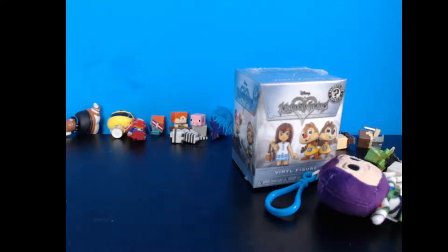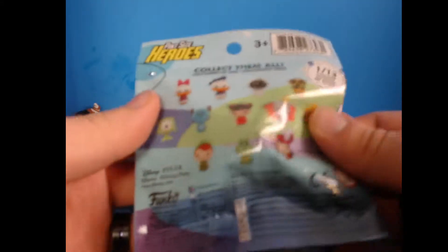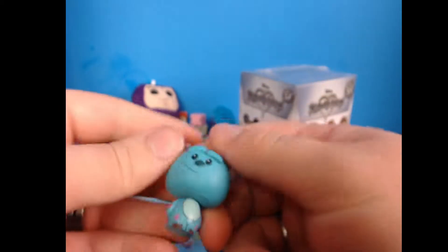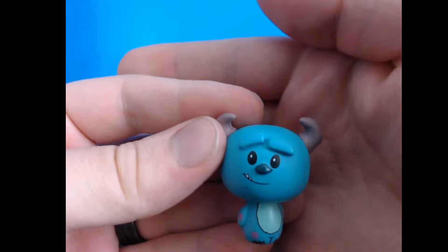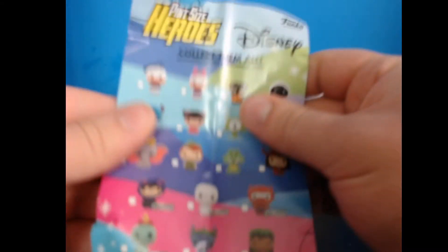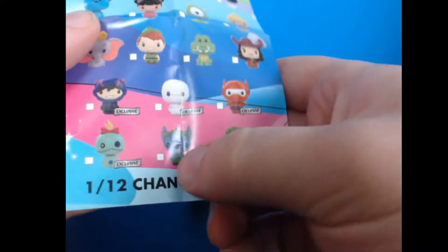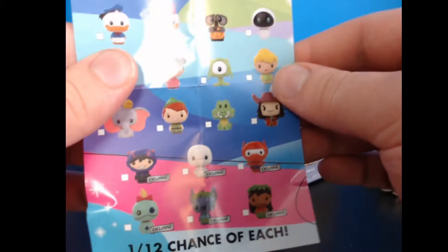Okay, let's see what else is in here. We got Pint Size Hero Disney. Let's pop into it — let's see what we get. We got a little Buzz there and we got Sully. I like these, these dudes are really cool. I didn't know they even had Disney ones of these. Those are cool. And these two are exclusives. You could have got Stitch in his hula, Lilo in her hula. I wonder where those ones are exclusive to — I'm gonna have to look at that. That's awesome, I like these.